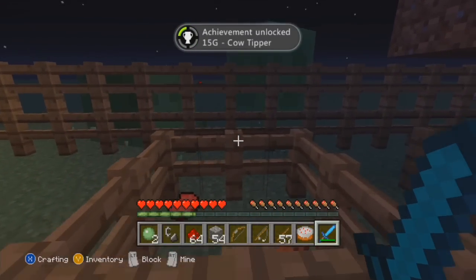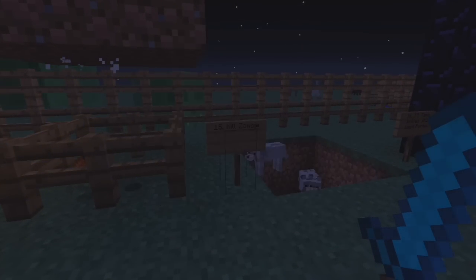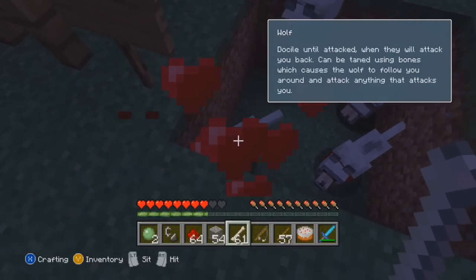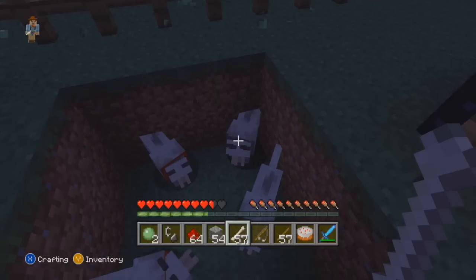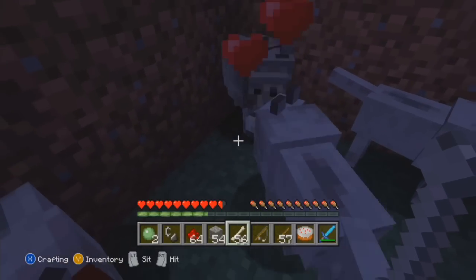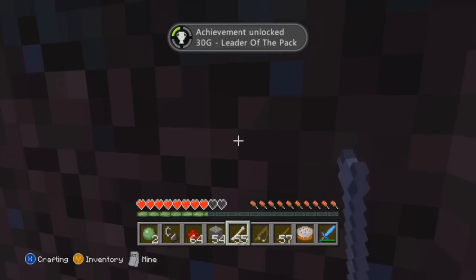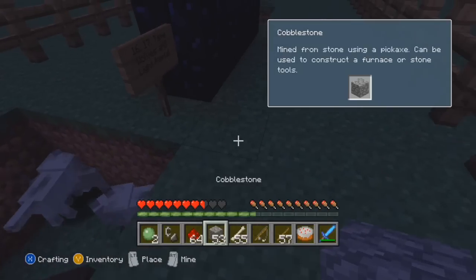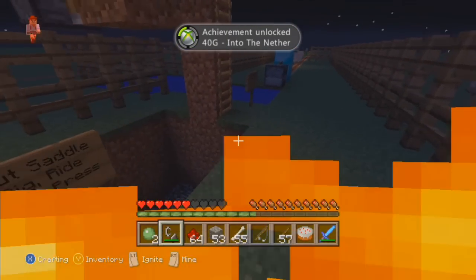Now we're gonna have to kill this mob — time to strike! Cow Tipper, and we already killed the mob. Now we're gonna tame these dogs. Holy crap, what's going on over here? There's a spider — oh my gosh. Let it stay down there.